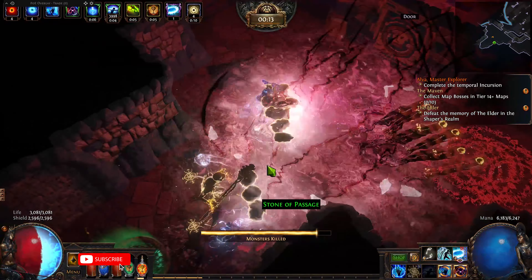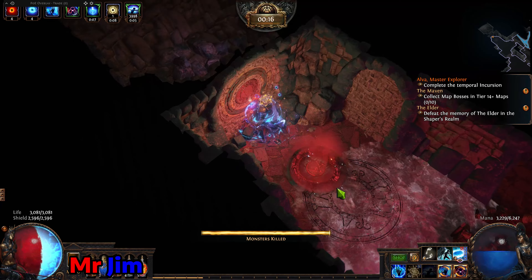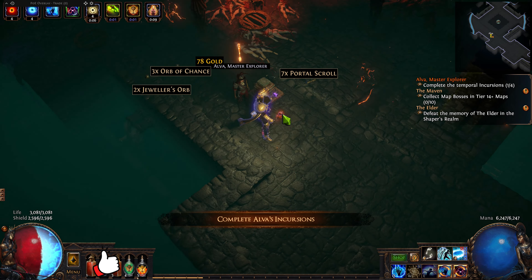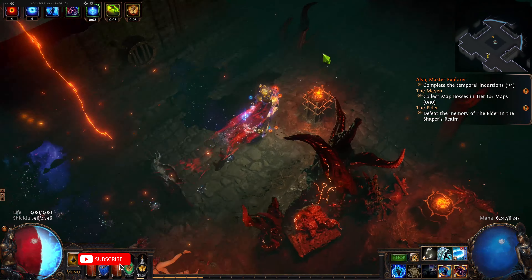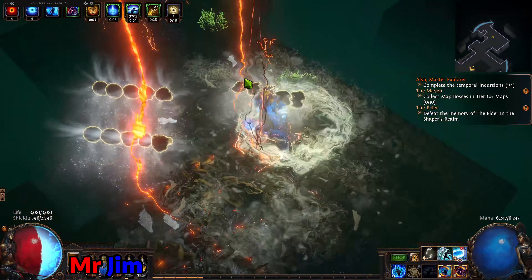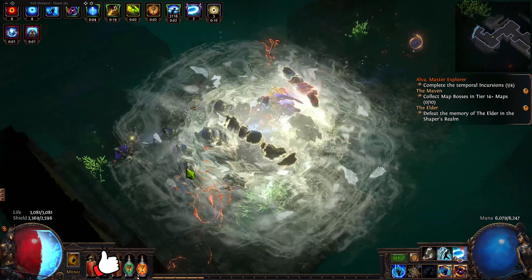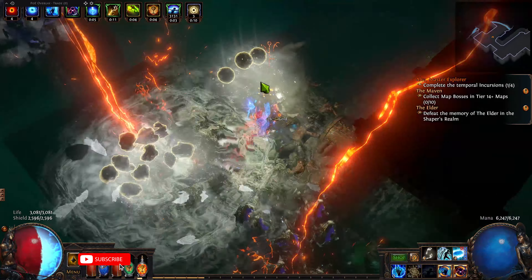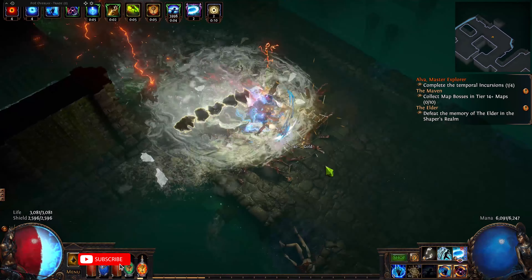I'm not interested in this type of build — I'm just having fun as a league starter. On the other hand, if you want to see how bad your gear can be and still do the full atlas, farm T16 maps, and kill T16 guardians, that's what you'll see in this clip. I'm really proud that my gear is absolutely terrible but I'm still able to farm T16 maps, do blighted content, and similar things. About two days in, I'm farming T16 maps relatively well.